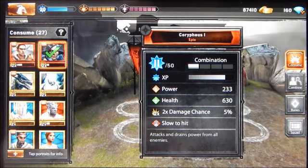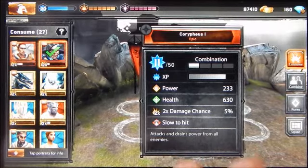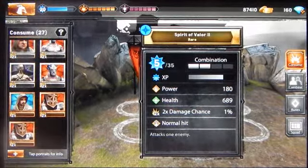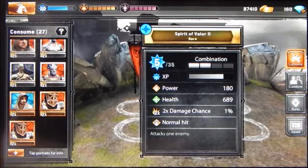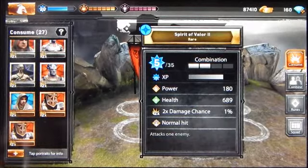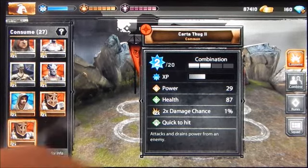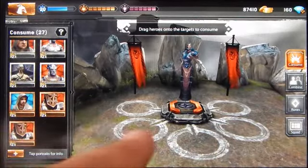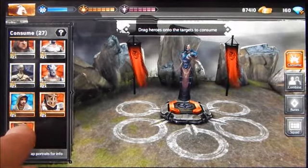All characters essentially start out with one percent double damage, but by consuming you can increase that. Corypheus is a slow hitter — his attacks come later in the round. His special ability is to attack and drain power from all enemies, so when he hits, all opponents suffer damage and also have their power levels decreased, reducing the damage they deal when they attack.